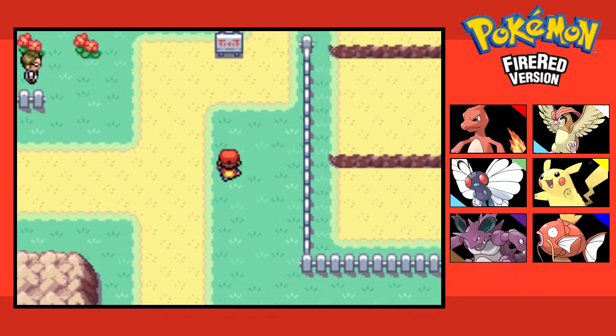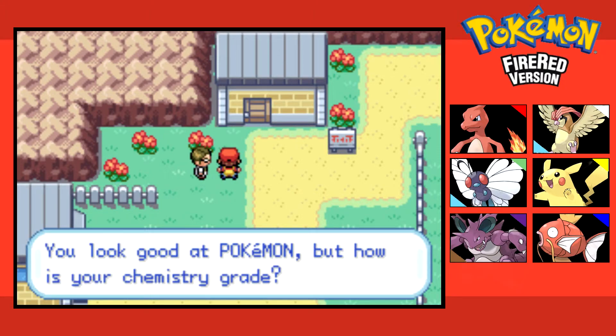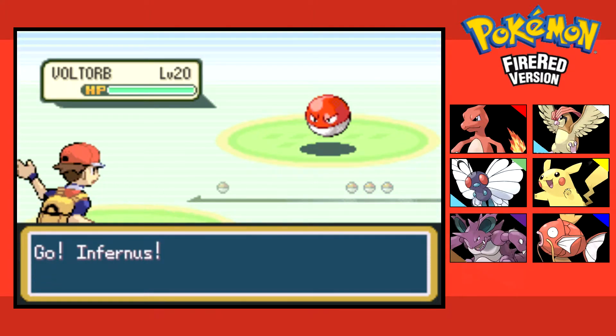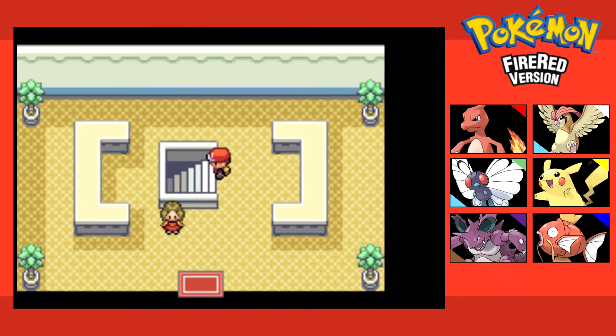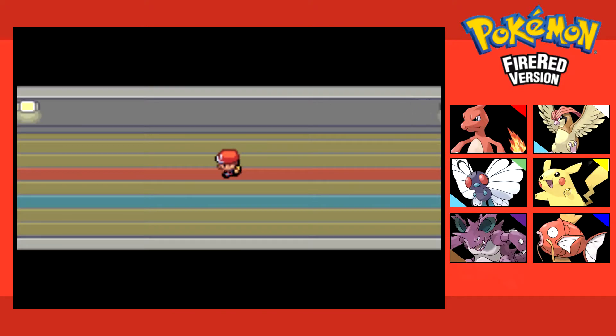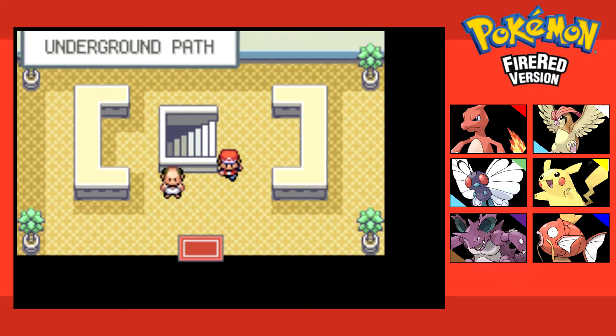Oh, another underground path — and we're gonna have to verse trainers, aren't we? Alright, two trainers isn't that bad. Super Nerd Aiden — I'll quickly do this battle, then get back to you whenever we're out of this or done training up my Pokemon. Our Charmeleon got poisoned in the underground path, so hopefully we can get to the Pokemon Center before he dies. Even if he faints, we're going to the Pokemon Center no matter what.